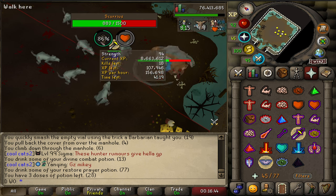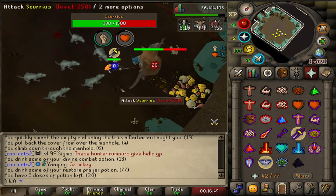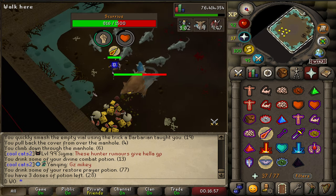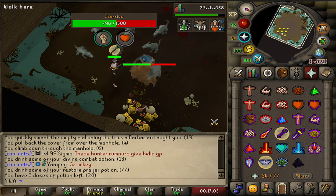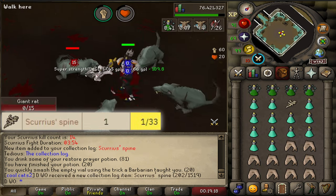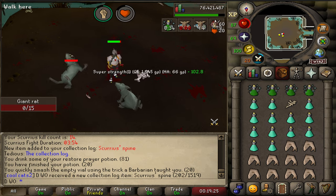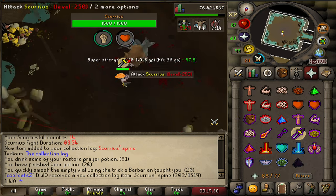He gives like 90 XP and I'm getting 150-160k an hour right now. If you want an active way to train melee XP — I imagine it probably works for range and mage too, I haven't tried it — this is a really good way to do it, and you've got a chance at the pet. Kill count 14 for the spine. Apparently you just attach this to a rune mace and it's really good here; you can one-tick kill the rats, which is a combat achievement. I don't think it's as good DPS as the Fang though — better at lower levels to use the mace with the attachment.